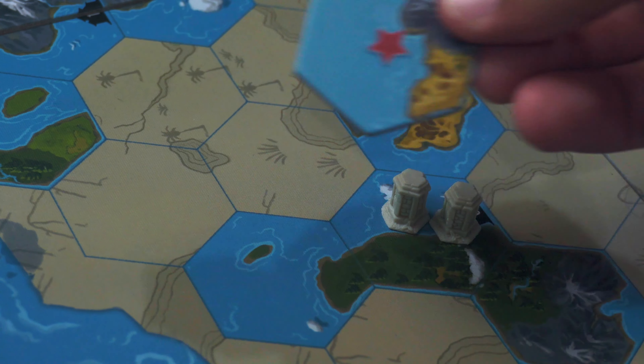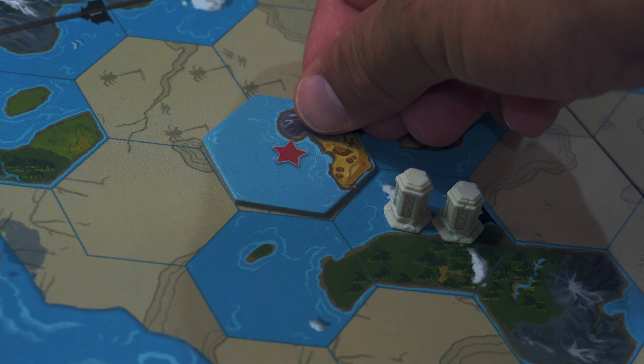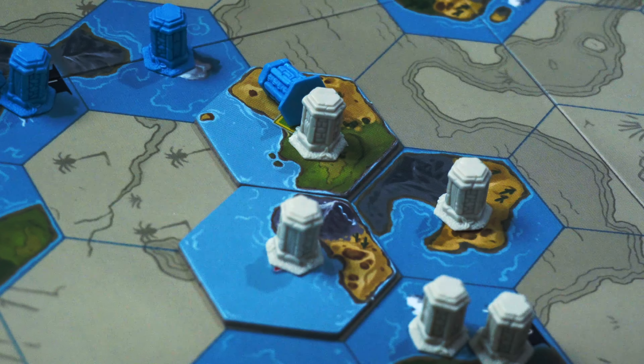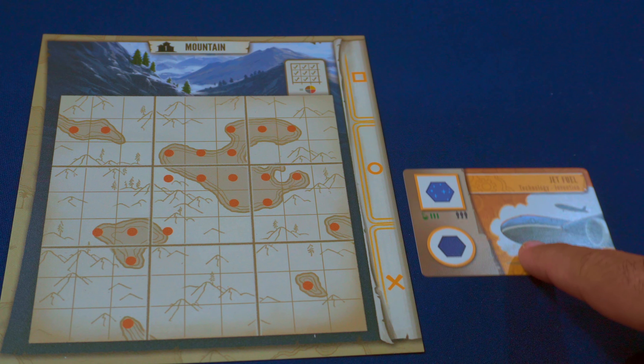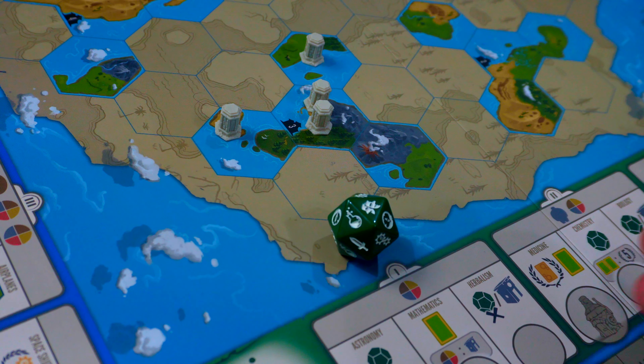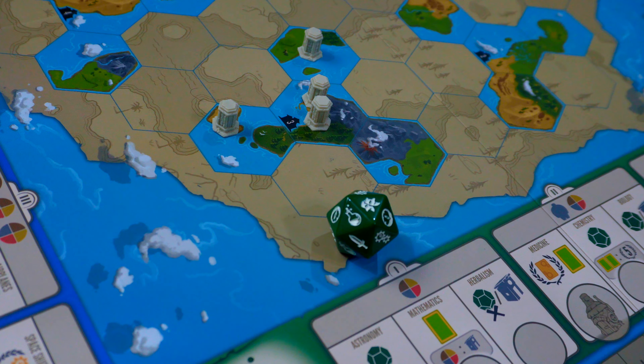You're going to be moving up four advancement tracks. You have the exploration track where you discover new lands, the military track where you conquer those lands, the technology track where you invent and upgrade technologies to gather resources and score points, and the science track where you roll the science die that determines what other tracks you might be moving up.